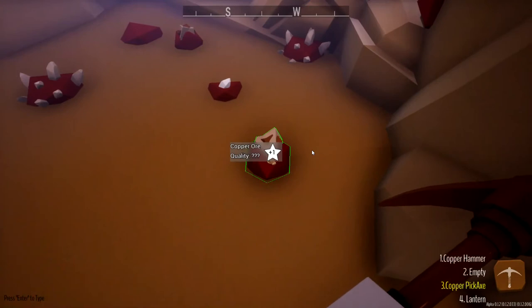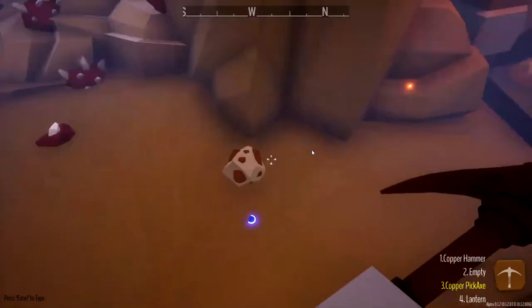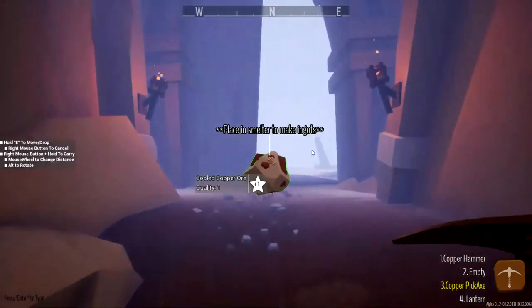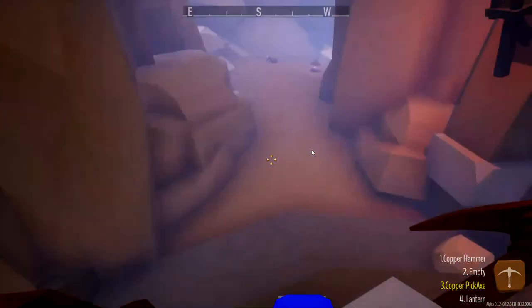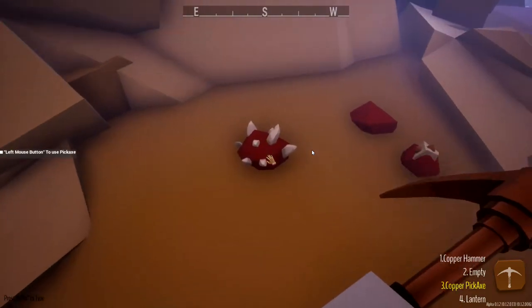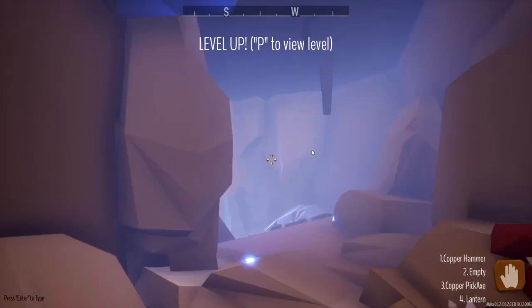Copper ore, quality — a bunch of question marks. Let's go ahead and mine that. Hold E to move, right mouse to carry, place in smelter to make ingots. I think that's why we need to bring our horse and carriage up here, because this would take forever to carry back one by one. Let's go ahead and mine a few chunks, then I'll cut and we'll bring the horse and carriage back. Use left to use pickaxe — okay, let's try this. We got a level up!